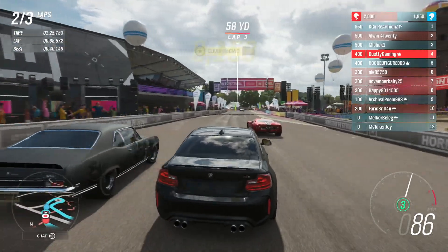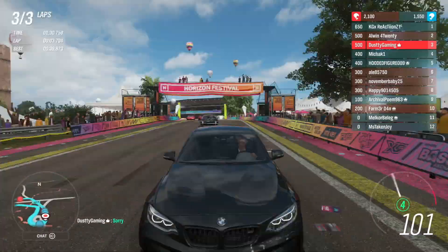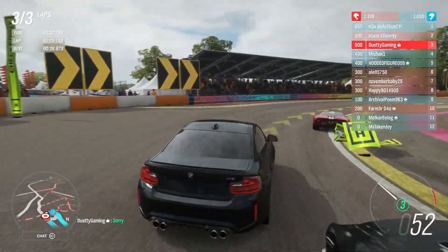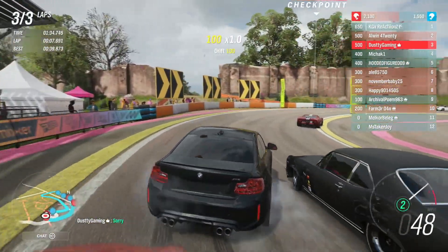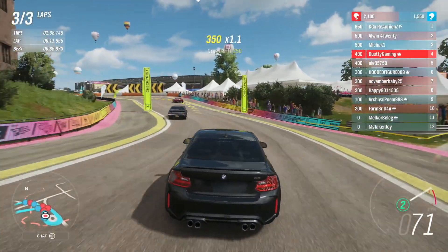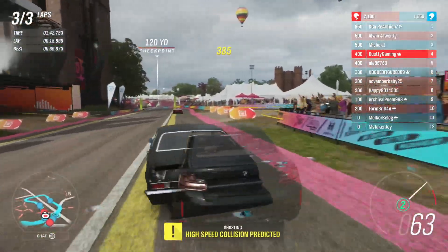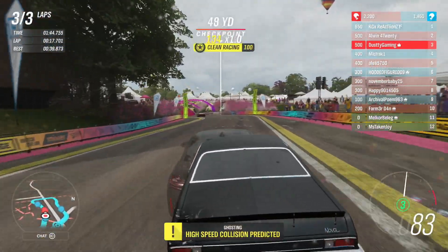The Nova is just going to come out of ghost mode and go right into the side of me. I'm thinking he probably thinks I'm a rammer given the way he gave me that position right before the corner. He's going to get around me regardless, pushing me a little bit wide, and the way the back end kicks out doesn't really help.